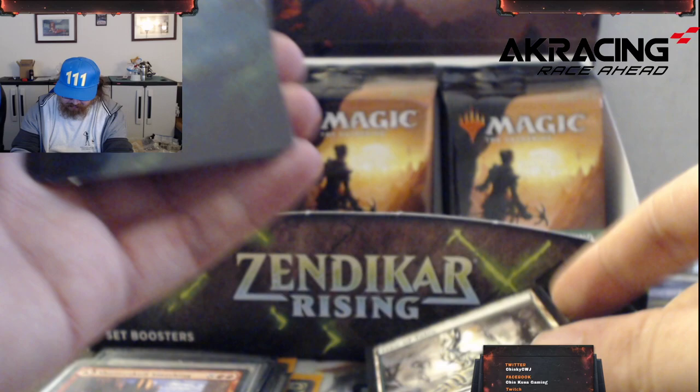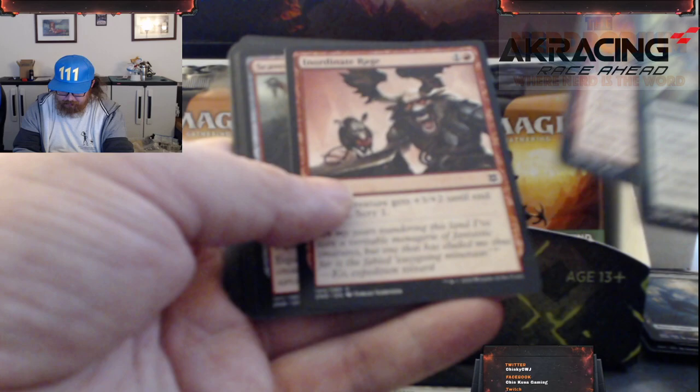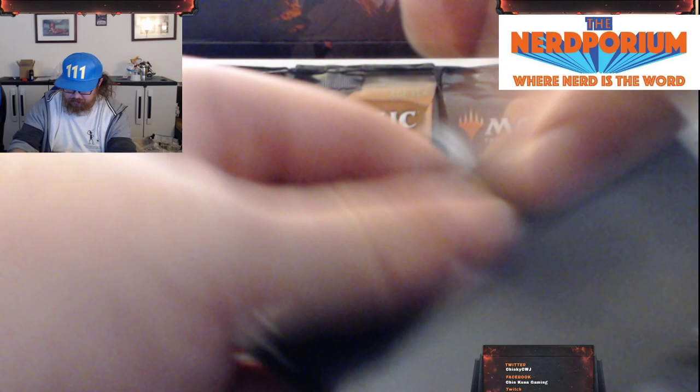We got a Tree of Tails — artifact land, I like that. There's the nice little art card of the forest, so pretty. And then we get a forest for the land. Rabid Bite, Molten Blast, Inordinate Rage, Scavenged Blade, Fearless Fledgling, Relic Golem, Umar's Wizard, Seagate Colossus, Merfolk Wind Robber, and we got another Oran Reef Ooze and a Foil Subtle Strike. Sleeve up the Oran Reef Ooze.